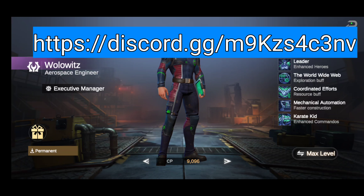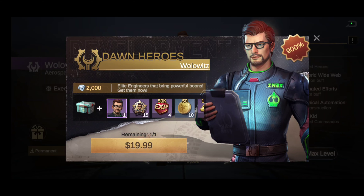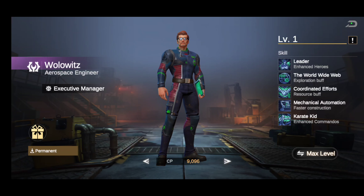Hopefully you guys can get this guy; if not, we'll talk about how you can. On my main account I actually got him on a pull — I got lucky at season zero or season one. If you wanted to buy him, this is how you do it and how much it costs. At the time of this recording, prices do change, but right now it's $19.99. Is this hero worth it? I would say probably yes.